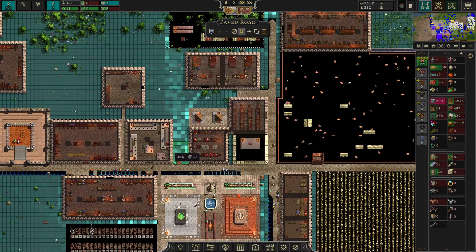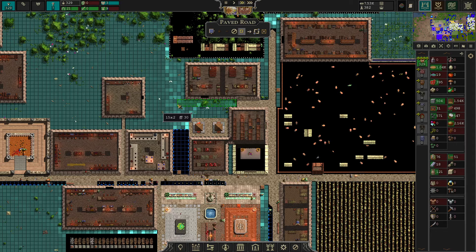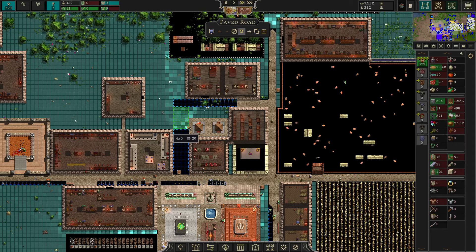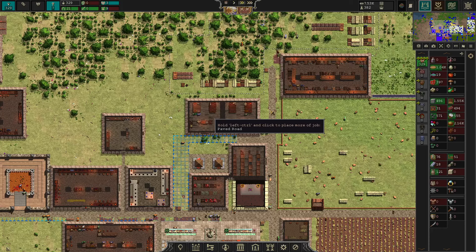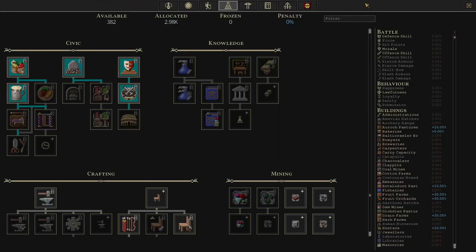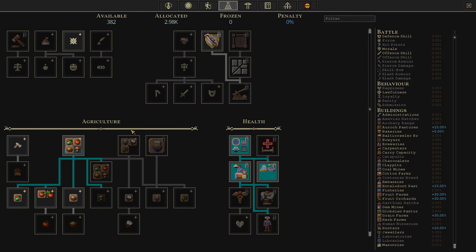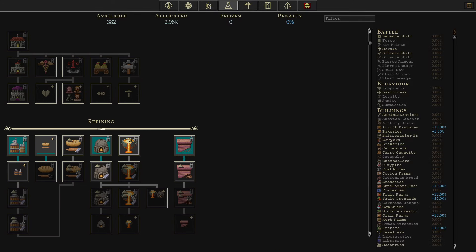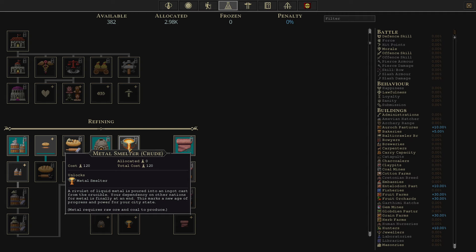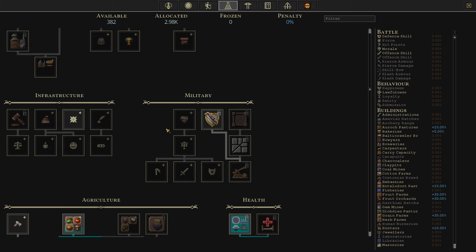Either way, you will now have a lot of freedom of choice on how to develop your city. We are going today over all the things that you need to keep the city stable. I think I don't need to explain how smelting works anymore, because it's basically just like charcoaling, just with ore and coal. These basic processes should be clear enough by now.